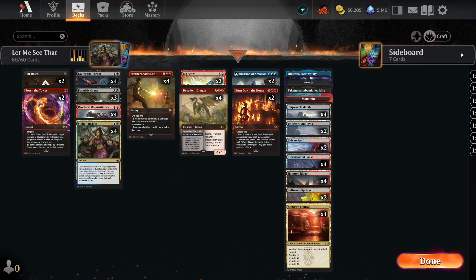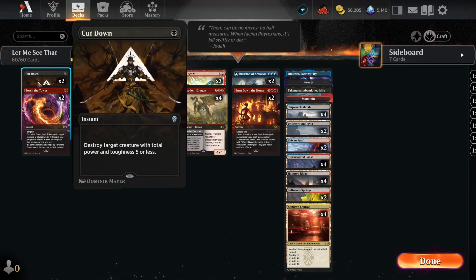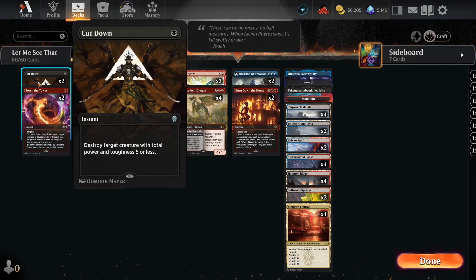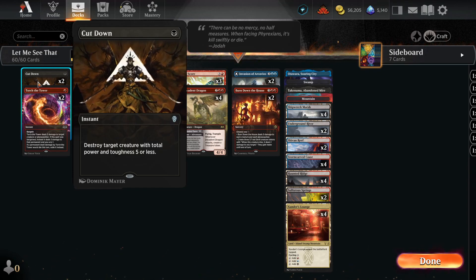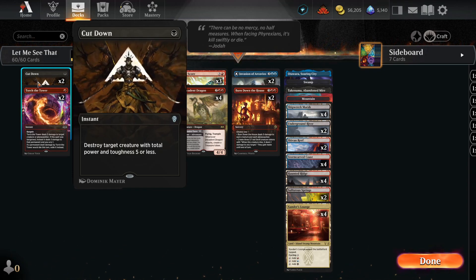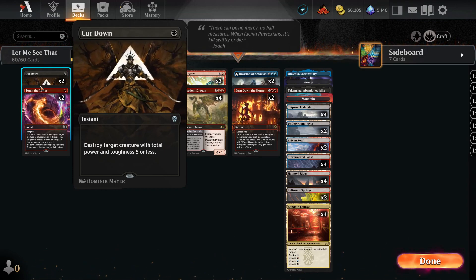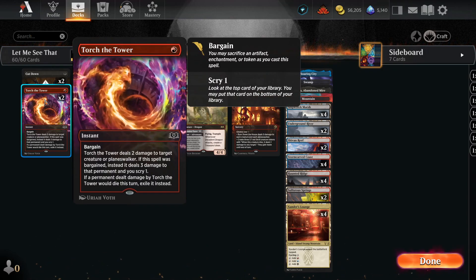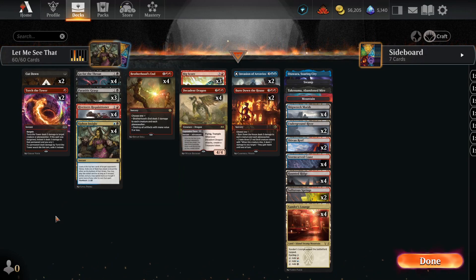In the early game, we have two Cutdowns and two Torch the Tower. Cutdown isn't that useful in a lot of decks because opponents will just pump their creatures — especially Mono Red with the Burning Role and Monsters Role cards giving plus one plus one, meaning we can't cut it down. But Torch the Tower, dealing three damage, can push us through. Two of each — I want to see how well they do.